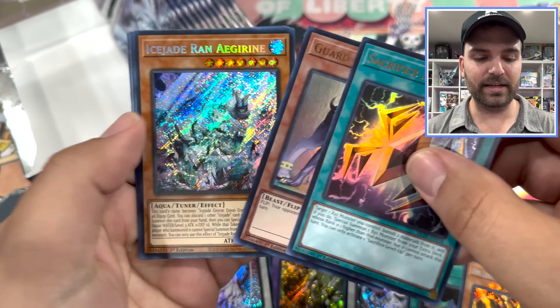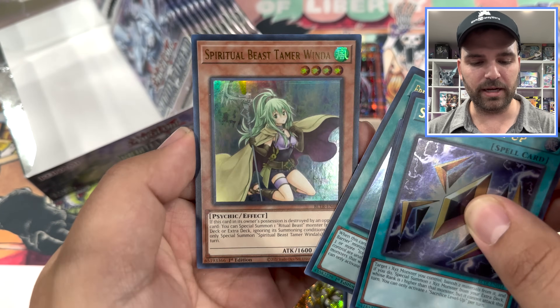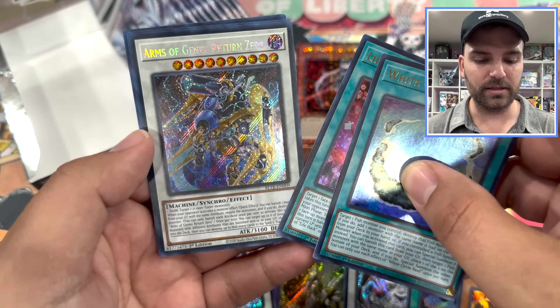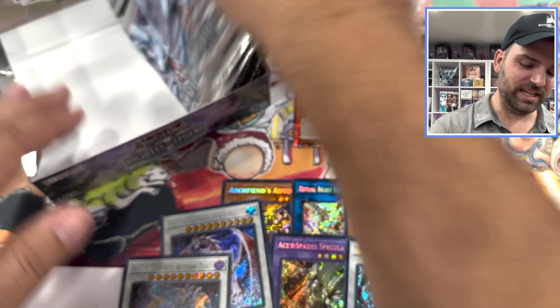Ice Jades — did not realize there was a ton of Ice Jades. Spiritual Beast Tamer, Winda. Let's continue on this left side. This is Konami's newest set, Arsenal Terminal Revenge. Got Infernoids for days.